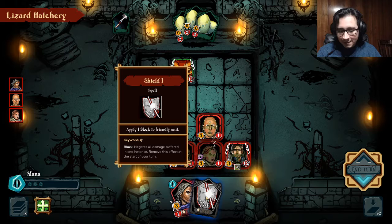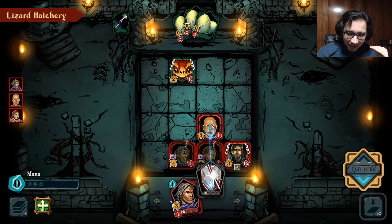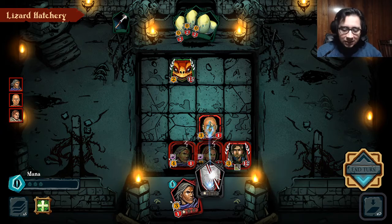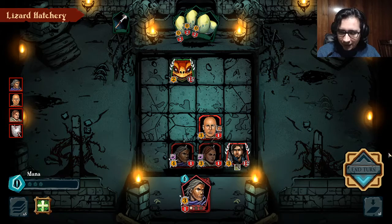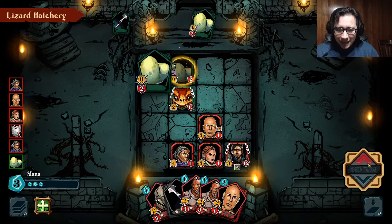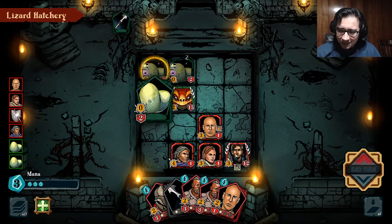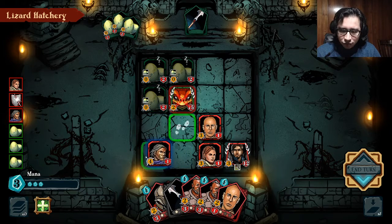And this one is a block, which means that if I put it on a unit, it's going to negate all the damage for one action. So let's just put it right there, and then we can't do anything else with our zone. That's pretty much the basics of the game. The starting deck is pretty good for the introduction to the mechanics.